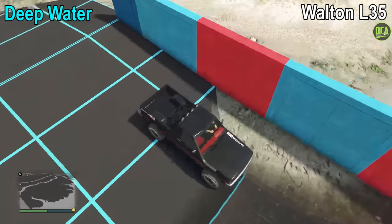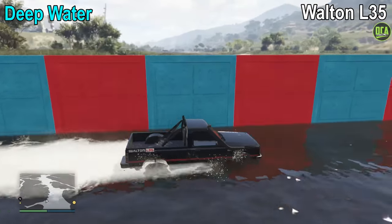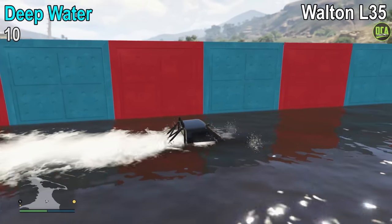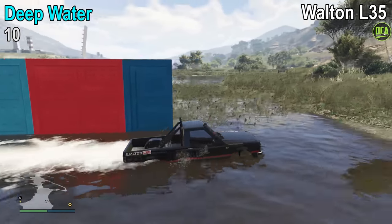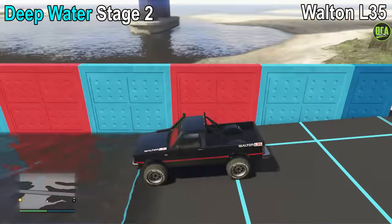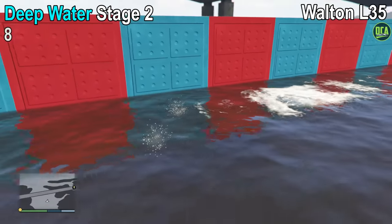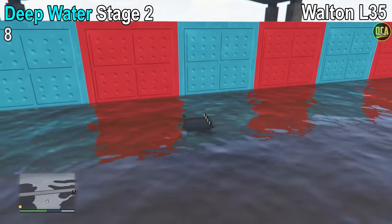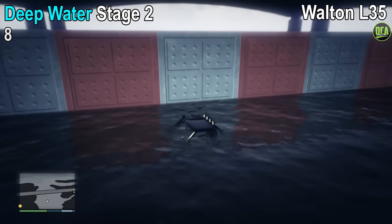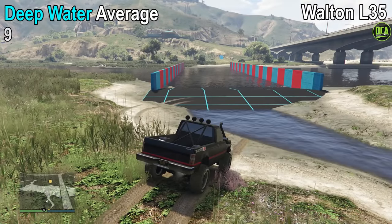Next up, we have deep water testing. For stage 1, it makes it to the end, which gives it a 10 out of 10. Moving on to stage 2, the deeper side, it unfortunately only makes it to red block number 8, which gives it an 8 out of 10 — which is just wild, considering the smaller Monstrosity was able to make it across. Taking both those scores gives us an average of 9 for the deep water test.